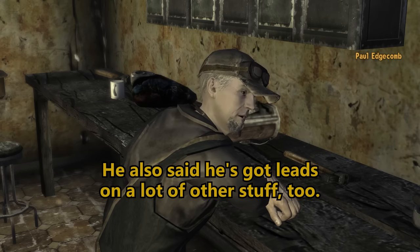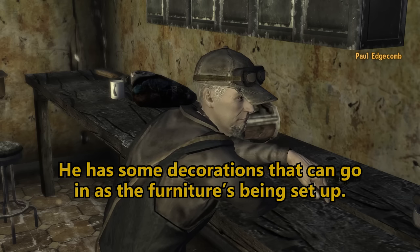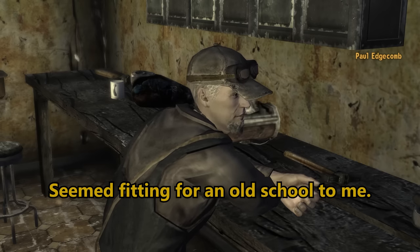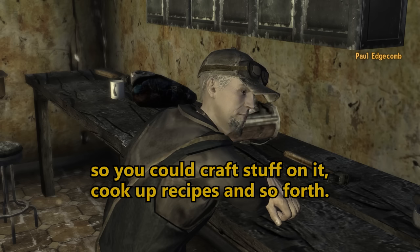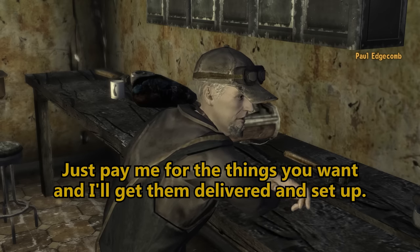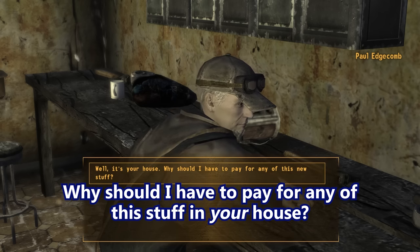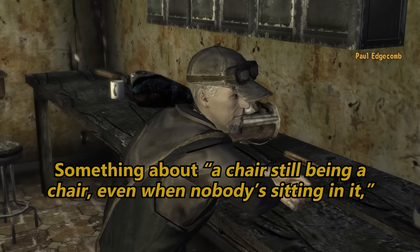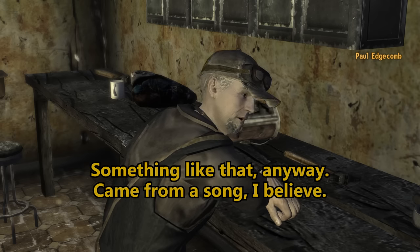He said he can ship on demand for 250 caps. He also said he's got leads on a lot of other stuff too. He has some decorations that can go in as the furniture is being set up — some old miniature antique toys and whatnot. Seemed fitting for an old school to me. He also said he had an old oven he was converting so you could craft stuff on it. Cook up recipes and so forth. Since I already got in orders for this stuff, just let me know what you want to buy. Just pay me for the things you want and I'll get them delivered and set up.